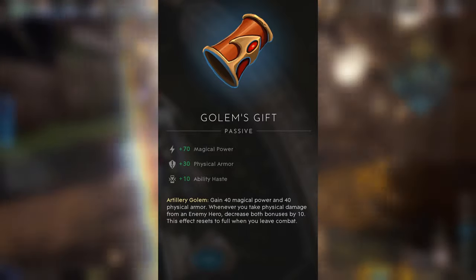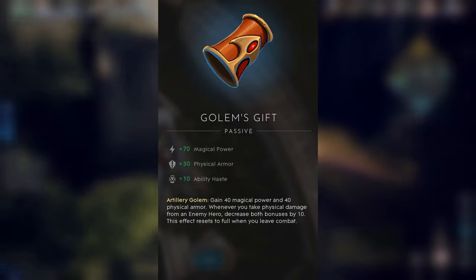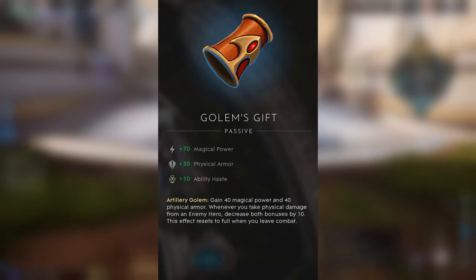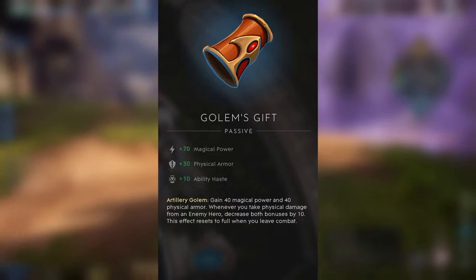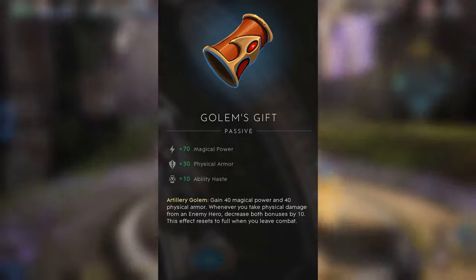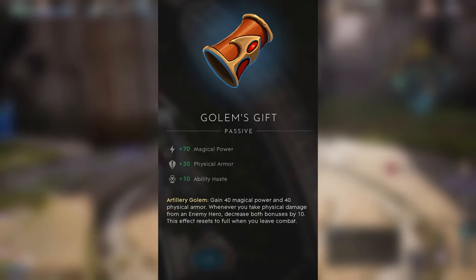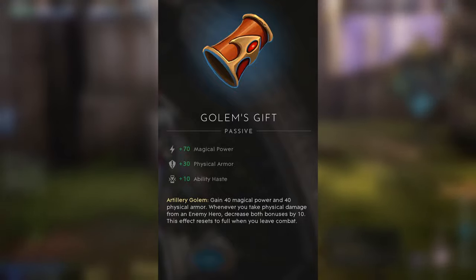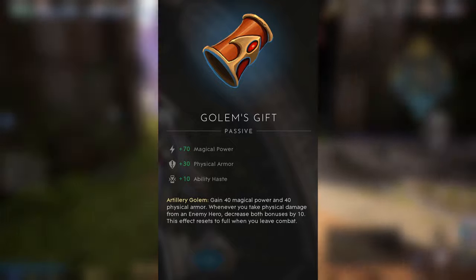Some enemies will deliberately want to get hit. Maybe they're using the Golem's Gift. As you can see, you gain 40 magical power and 40 physical armor whenever you take physical damage from an enemy hero, with both bonuses stacking by 10, resetting when you leave combat. Basically, some enemies want to get hit because they get stronger and more durable when hit by your physical attack. So if you realize the situation, you might decide to use your magical ability instead of your physical one. The more you play ranked and understand the meta, the more you'll be able to adapt your gameplay accordingly.